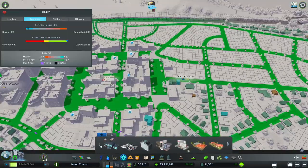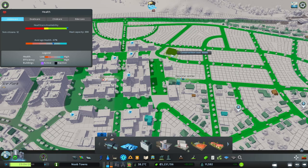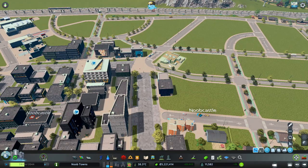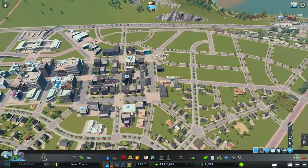I want to think about our medical clinic - this little corner is going to be perfect. We can use Move It just to slide it into place here. Excellent.